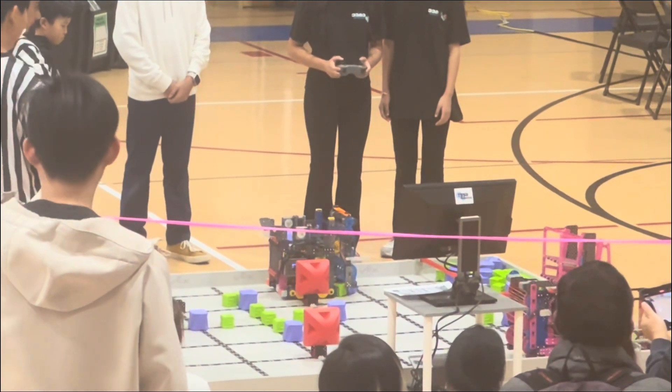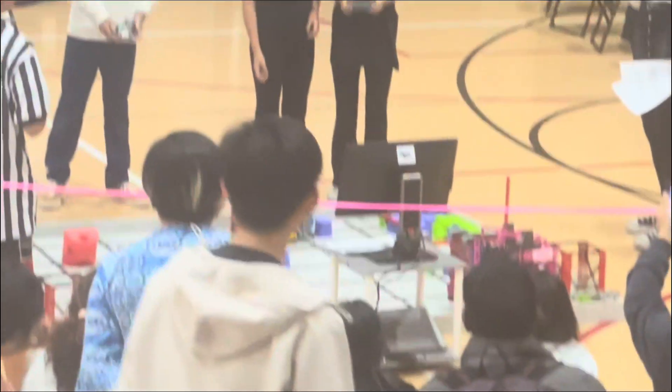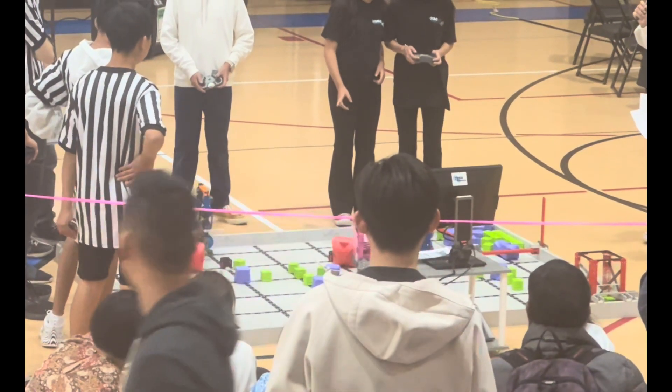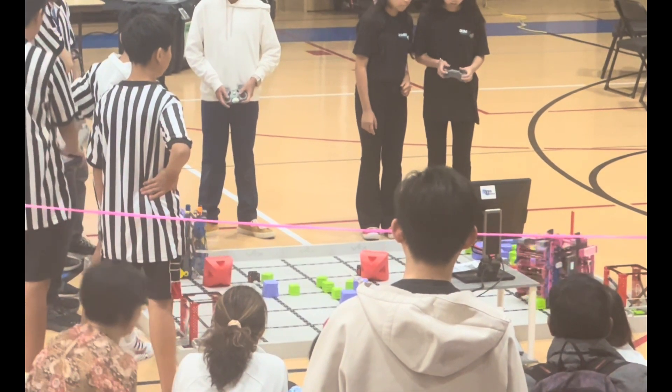3-2-8-2-A winds up for scoring, and they score 3 green blocks in their goal. We're about halfway through the match, and all 3 red blocks are off of their stand, while both robots are attempting to take multiple green and purple blocks.